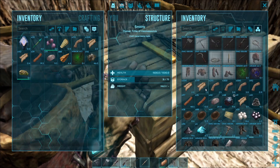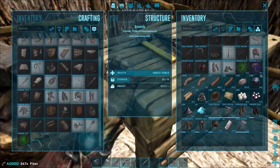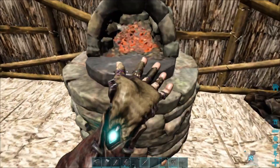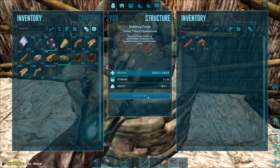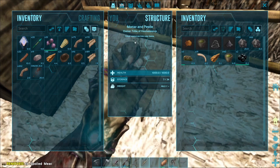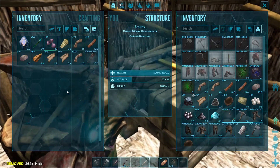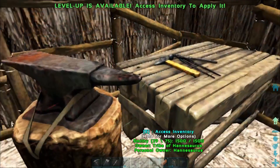We do have plenty of hide — definitely enough fiber, and I think enough chitin. So we'll just take all of that and make it. We'll just put this blueprint from the drop in here, and we should probably start smelting this metal with wood so we don't run out. And we could get a level up too.